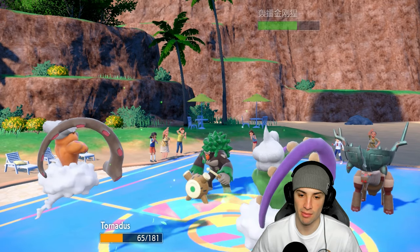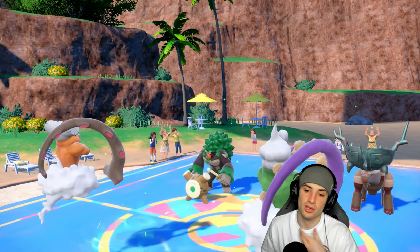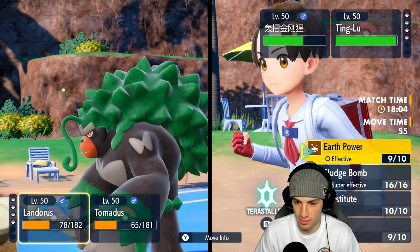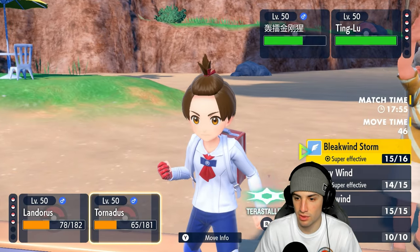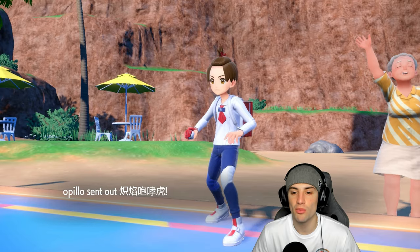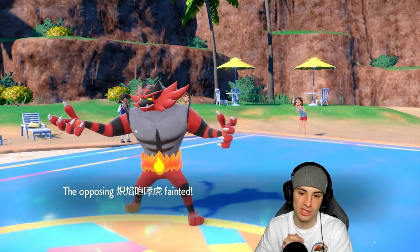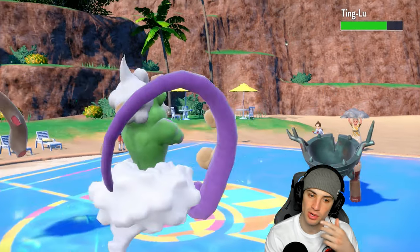I could rip another Bleakwind Storm or go Earth Power or Sludge Bomb. I think I'm just going to double down into that slot. If they want to swap to Incineroar, that's totally fine — we're throwing Earth Power in that slot. It IS Incineroar — great read! Earth Power into the slot rather than Sludge Bomb, and we KO Incineroar! That's massive — now I don't have to worry about Incineroar anymore. Nice big-time read going Earth Power in that slot just in case of the swap.